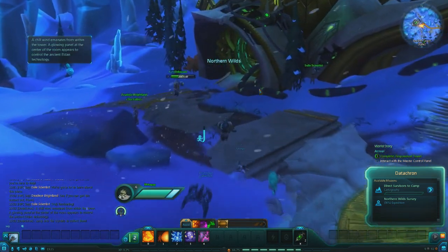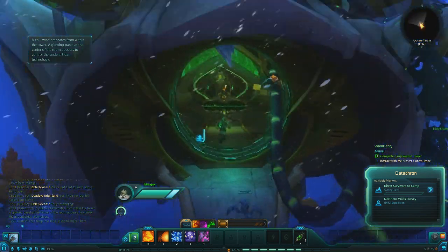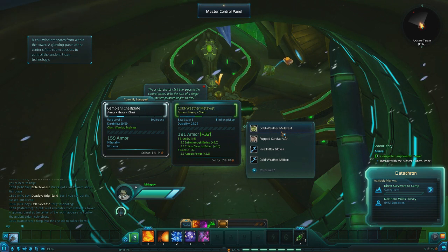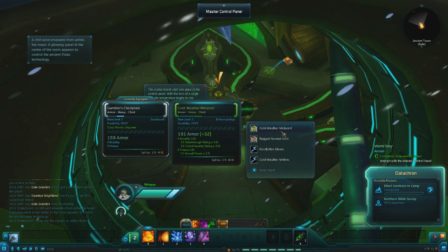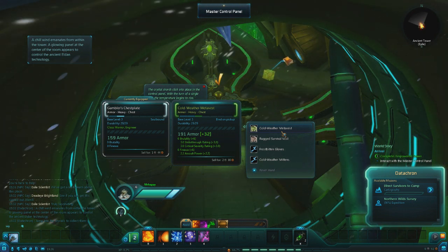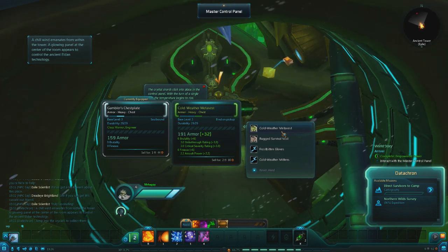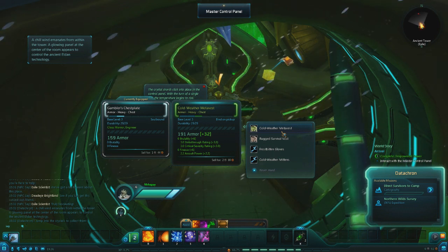The humor of this game is also another thing — it's hit or miss with some people. It's somewhere in between for me. If you're looking for a world that you want to feel more like home, it's definitely something I appreciate. Stats on gear — this is the first time I'm really getting this. Brutality and finesse — so there's different categories of stats. It has a total of 6 brutality, and then under brutality it's got 3 strike through rating and 3 critical severity rating, which I'm assuming is critical hit rating or critical hit damage.